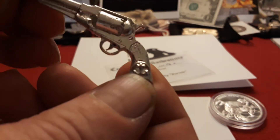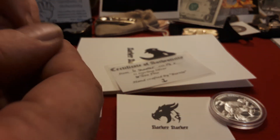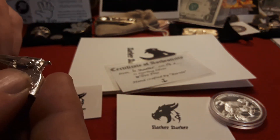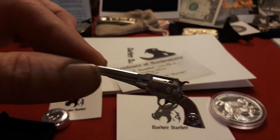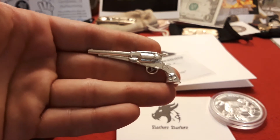He really goes the extra mile on detail. You can see his anchor there — that's his moniker. And it's stamped on the bottom with four nines... actually, it might be three nines, it's playing tricks on my eyes. But guys, really cool item. I'm super stoked on this. Really good trade with Slacker Stacker.